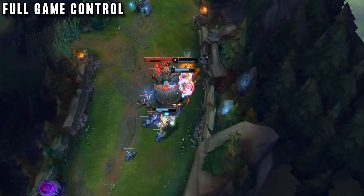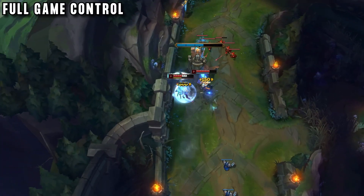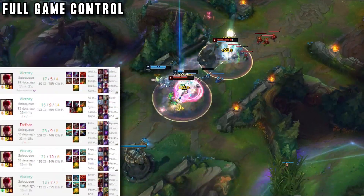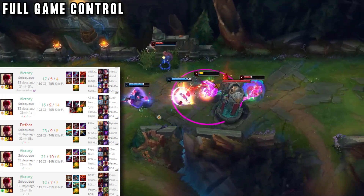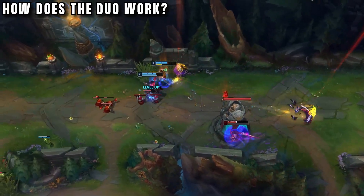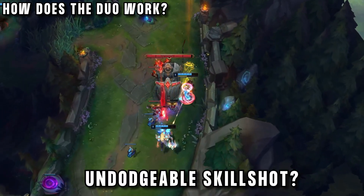And unlike most duo bot lanes, they don't just win lane — they kill over and over again, then go top lane and kill them, go mid lane and kill them, with Peter often ending the game with over 20 kills and making it look like they're smurfing. But what everyone really cares about: how does this combo work, and how can they have a stun that's an undodgeable skillshot?